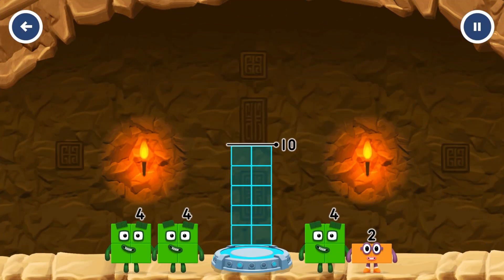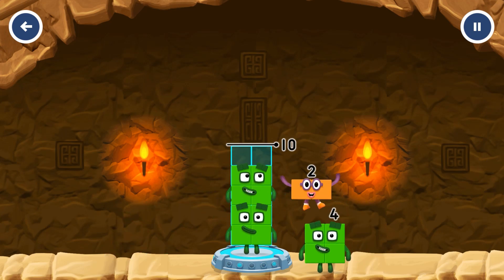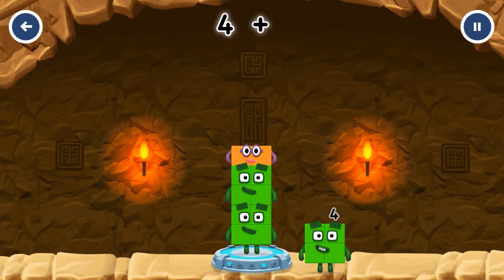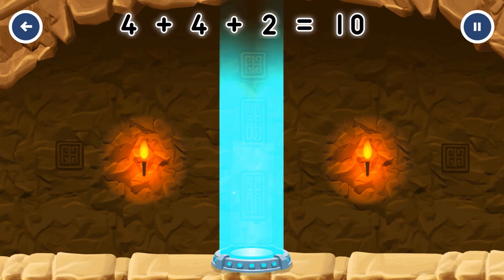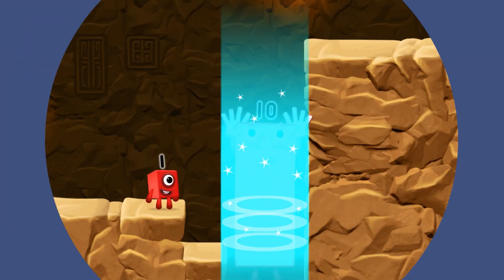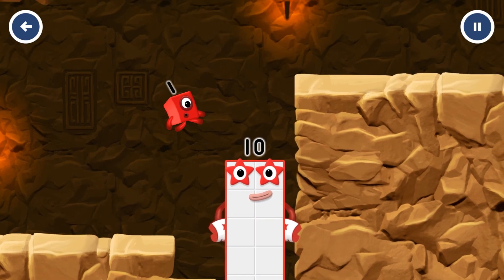Add number blocks to make 10. 4, 4, 4, 2 — you got it! 4 plus 4 plus 2 equals 10. Excellent! 10!